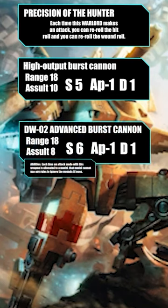Then he has a DW-02 Advanced Burst Cannon. This is the point upgrade you can bring. It's Strength 6, AP 1, Damage 1, 8 shots, 18 inch range. Each time an attack is made with this weapon and allocated to a model, that model cannot use any rule to ignore the wound it lost. Very good for getting through Abaddon and stuff like that.